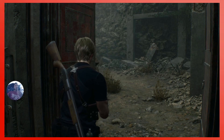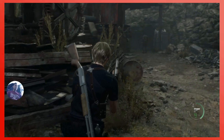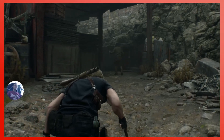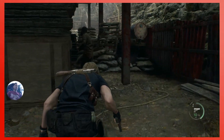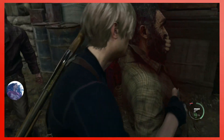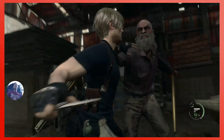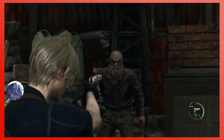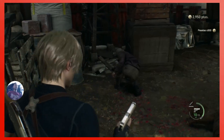Welcome back everybody, RE4 episode 4. We figured out a couple things we should be doing all the time, like sneaking up on enemies and learning to parry effectively — that's something we should always be doing. And upgrading our knife, which we did. That's kind of the main stuff.